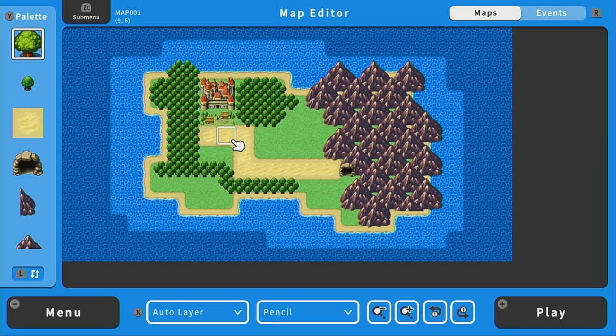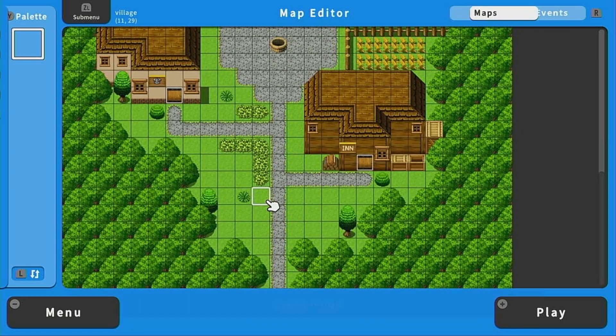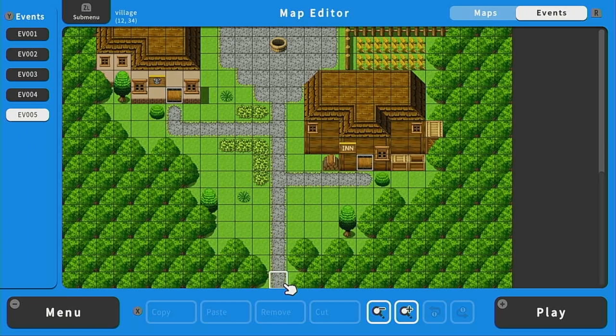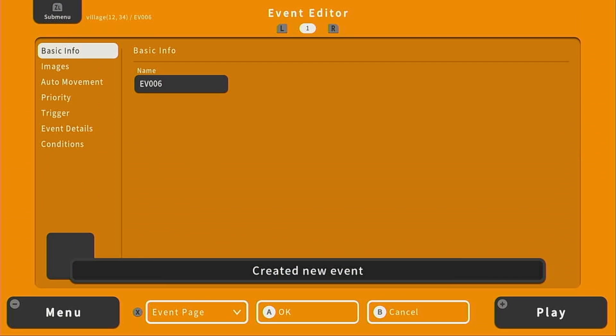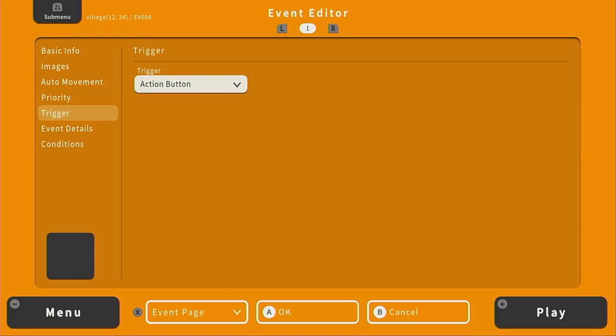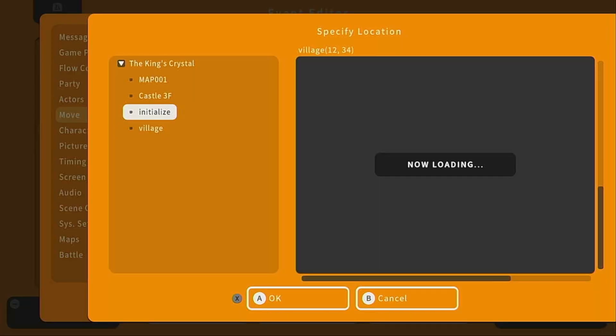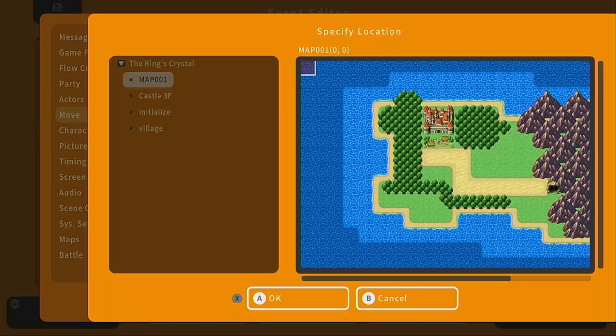Now we have to make it so that when the player exits the village, they are transported to this overworld, and when they go to the cave, they are transported to the dungeon. Let's go back to the map list and go to the village. I'll scroll all the way down to the bottom, turn on event mode, go down as far as possible, and click the last tile. We'll keep the image blank, priority set to below character, and the trigger set to player touch. Under event details, we'll go to Move and transfer the player to map 001, then select where we want the character to appear — right in front of the village.